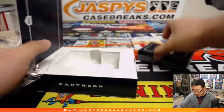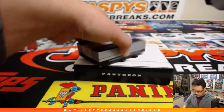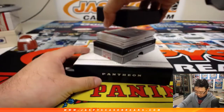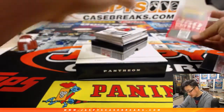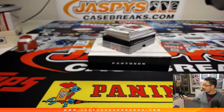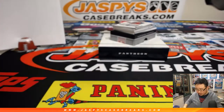Pulled some nice stuff out of this Pantheon — it's an oldie but a goodie. There's the final printout: Break 19. Break 20 in the store. JaspysCaseBreaks.com.